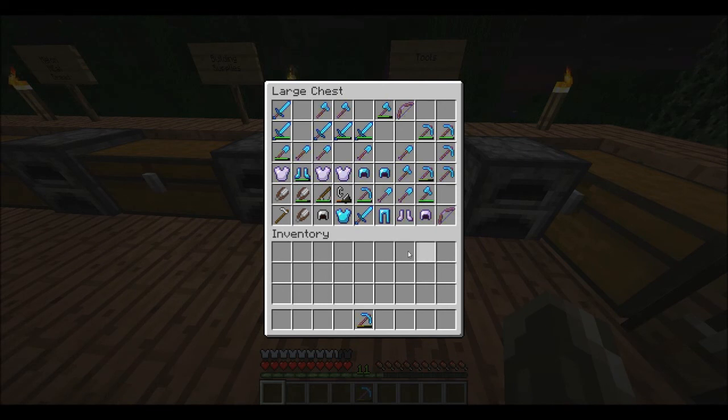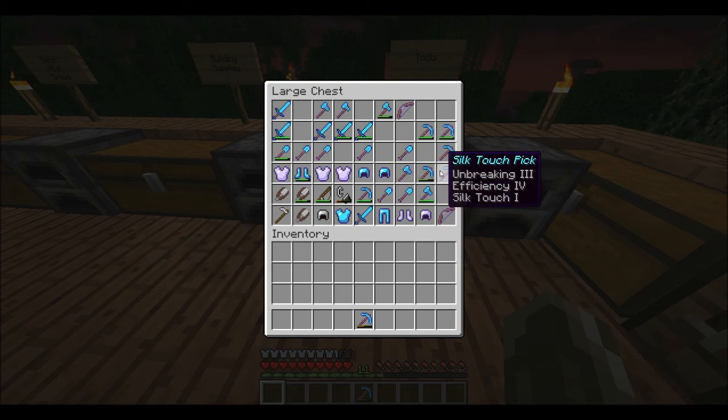Since it is 1.4, I went a little crazy and got an Efficiency 5 Unbreaking 3 Work Pick, Efficiency 5 Unbreaking 3 Work Shovel, just a normal Efficiency 4 Shovel, an Efficiency 4 Unbreaking 3 — there's Fortune on there but I don't need it — a Silk Touch Pick, and a Fortune Pick.